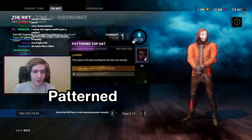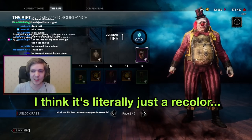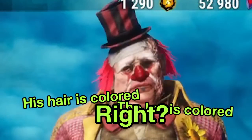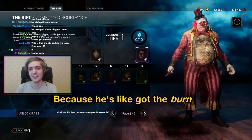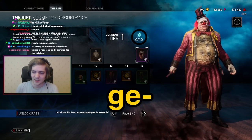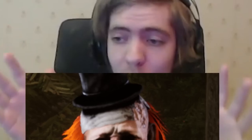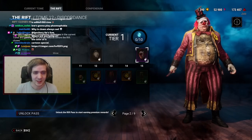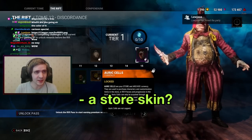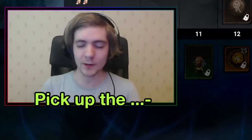Next up — Patterned Top Hat. Hmm, isn't this literally just a recolor of another one? The hat is colored differently. The skin isn't that bad — it's got a burn and a cool hat — but it might just be a recolor. Wait, look at this — can you take a screenshot and put it in editing? Yeah, look — wow, that's from a past rift. Behavior getting lazy, man. Hashtag Into the Fog.